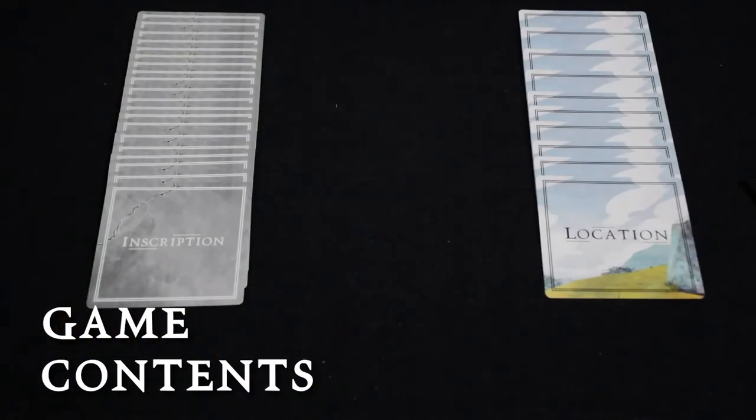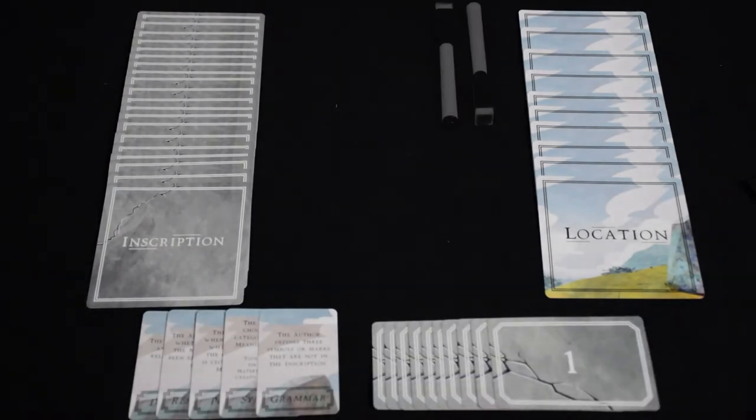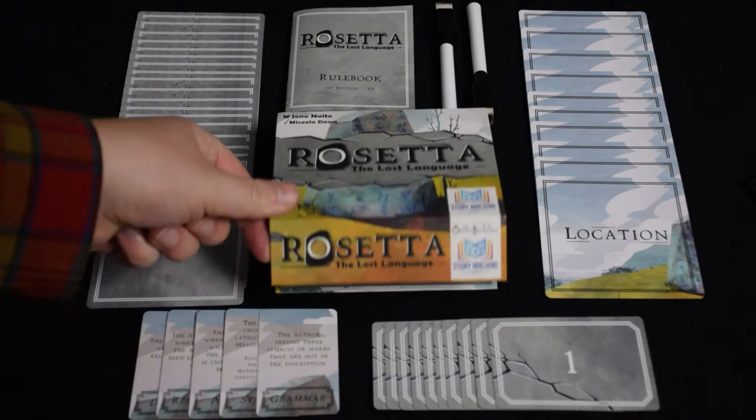Get it wrong, and the language will be lost forever. Rosetta the Lost Language comes with 20 inscription cards, 10 location cards, 5 double-sided ability cards, 10 dry erase guess cards, 2 dry erase markers, and 1 rulebook. It all comes in this nifty magnetic-lidded box.